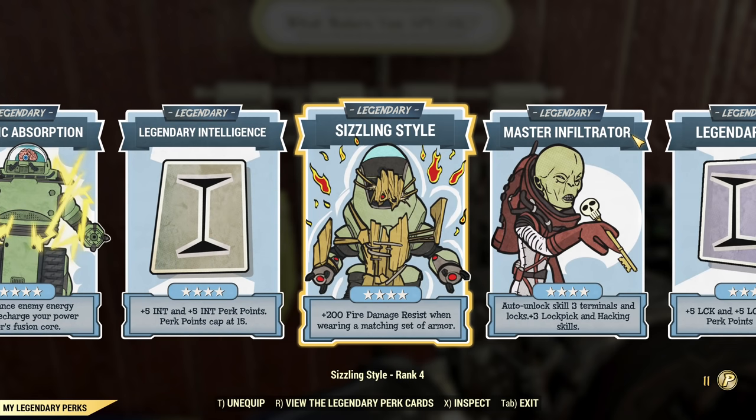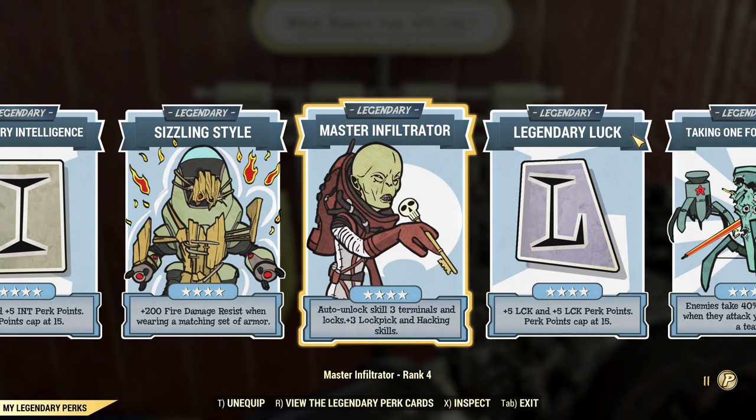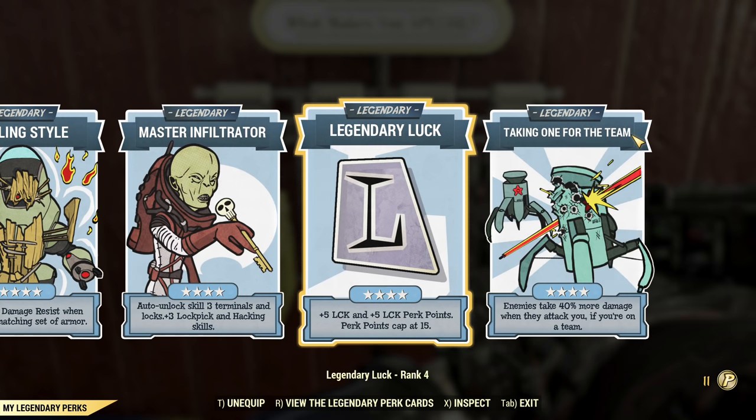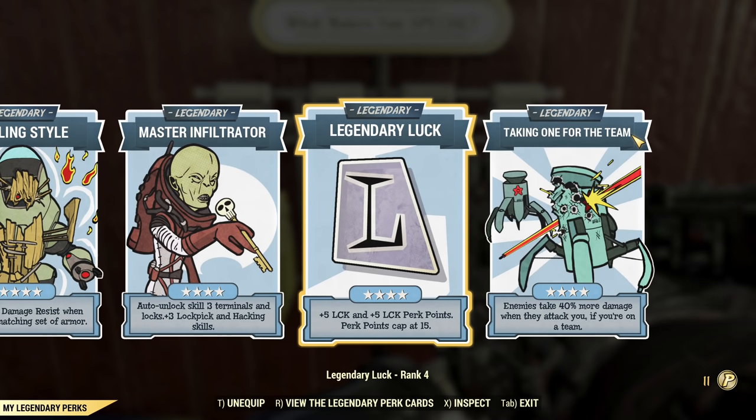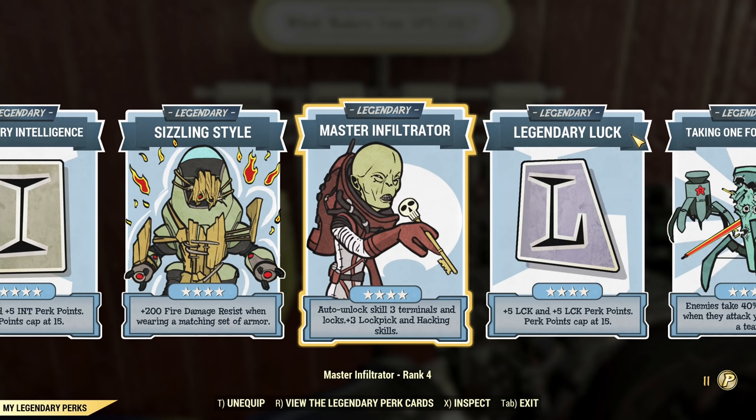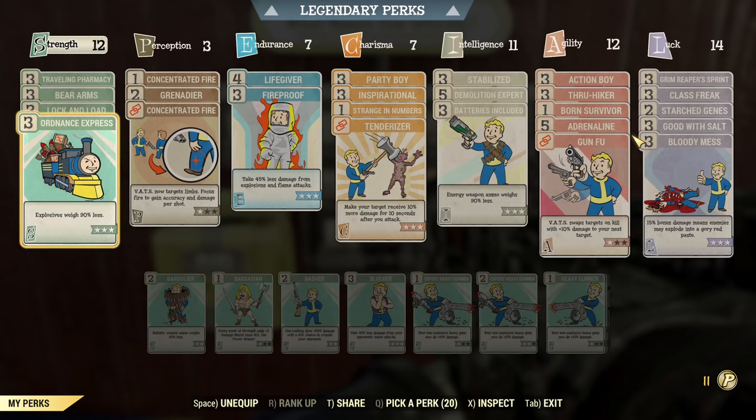If you can drop one of the quality-of-life perks and add additional SPECIAL, that will be really helpful, as you'll be able to add something like Gunsmith on top. But yeah, that's my main and I love quality-of-life perk cards — they don't interfere with my adventures. I might swap Master Infiltrator in and out later if I have enough points, but that's expensive, not now.